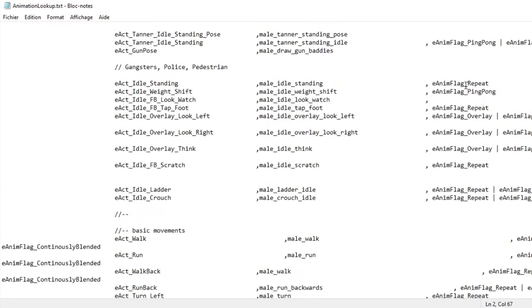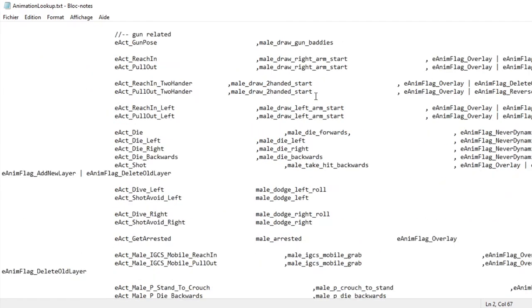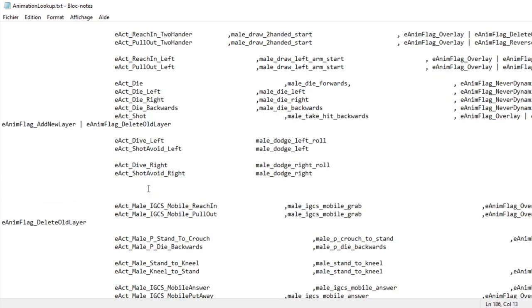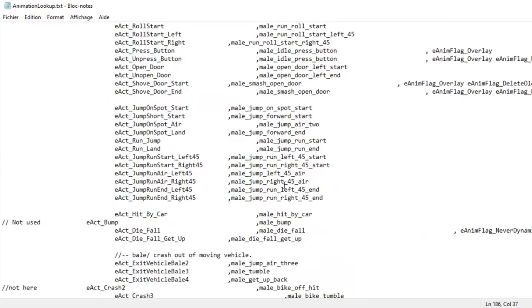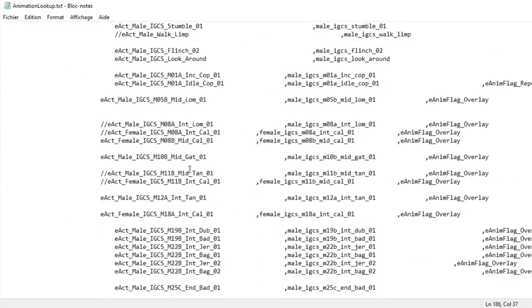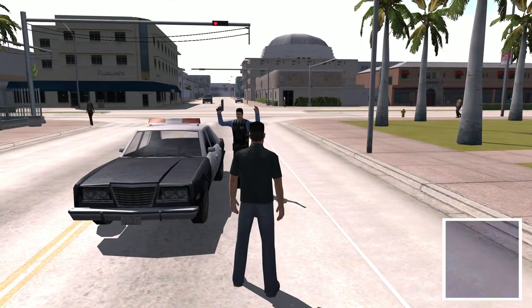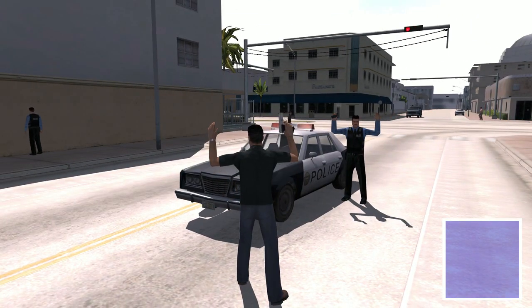I will show you the easiest way to get the animations, but you can also find different ways to use this file at your own risk. What we are going to edit for the Arrested animation, as Clanschnik showed me, is in the Carry Single Write section, which refers to pistols and one-handed guns. Find the line E-Act Pullout and change the animation to Male Arrested. Now, every time you pull out your gun, Tanner will do the Arrested animation. Any other characters using a pistol will also use this one, as they are shared between them.